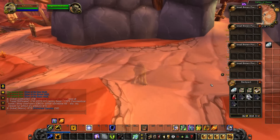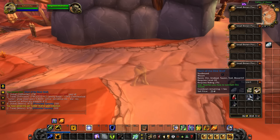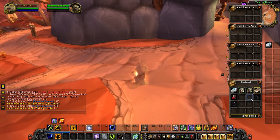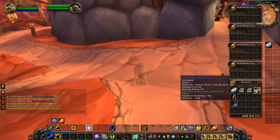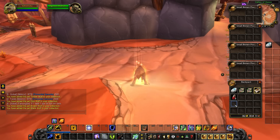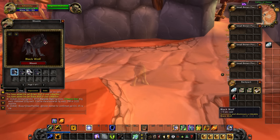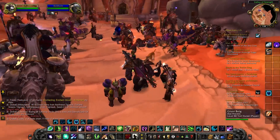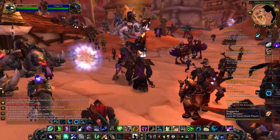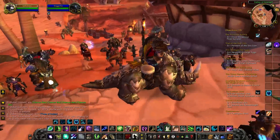Last but not least, Wrath of the Lich King introduces the Achievement System, as well as Mount Tabs and Pet Tabs. So if you're a Collector or Achievement Hunter, you can start working on these things right now. Specifically, focus on collecting Mounts and Pets, and even if you're not a Collector yourself, you can make gold by selling tradable pets to others who are Collectors or Achievement Hunters. Just make sure the pets you buy are actually tradable, as caging pets was not introduced until much later — I think Mists of Pandaria — so that is a whole different topic.